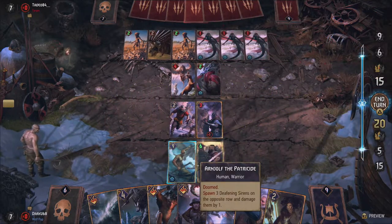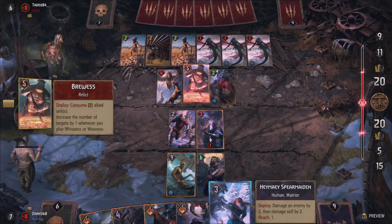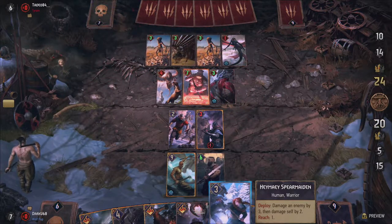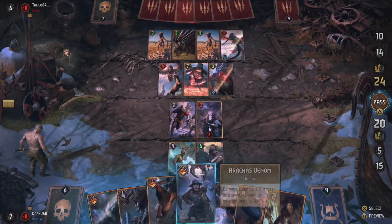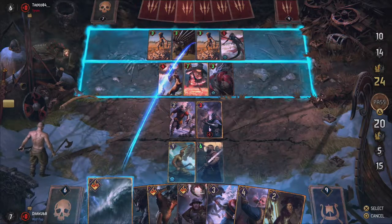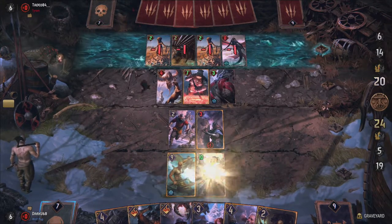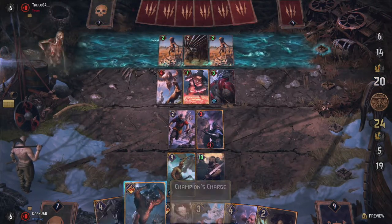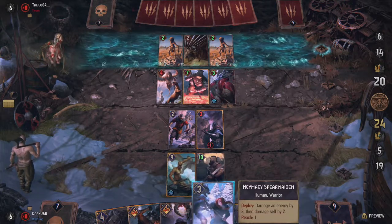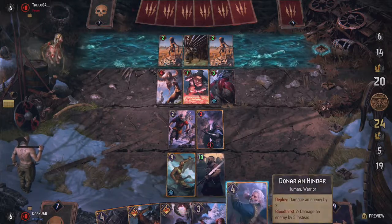Arnjolf is the first leader who can actually take a physical presence on the board as a card. Activating his leader ability puts him on your side of the board and he has a whopping nine power, is doomed — meaning he gets permanently removed from the game when he's destroyed — and has a deploy ability. He spawns three Deafening Sirens of two power each on your opponent's matching row, so if Arnjolf is played on your melee row, the sirens are played on your opponent's melee row.